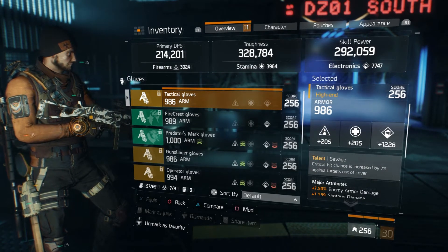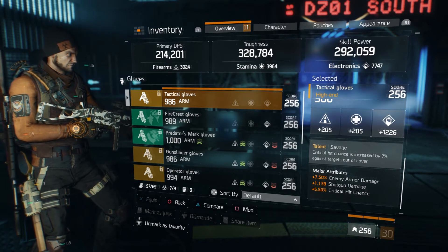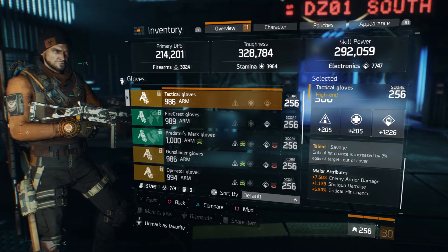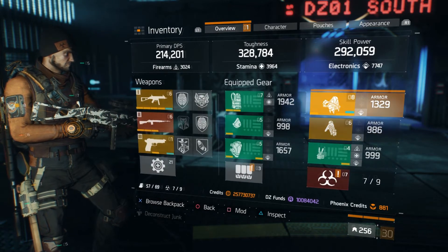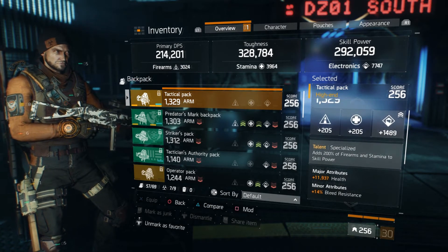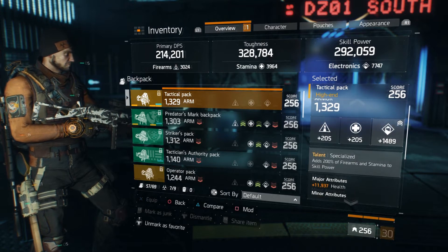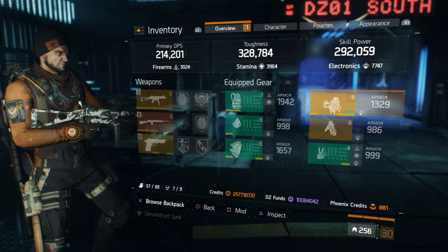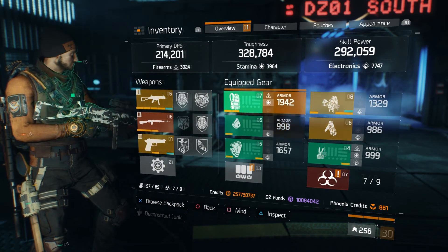My savage gloves are rolled for electronics. It's got shotgun damage — I actually should roll that to SMG damage obviously, because SMG is what I'm primarily using; I didn't get around to that. And my specialized backpack's major attribute is health, which isn't the best roll on health, but I needed to roll it to electronics. So that is my tactician build as it sits.